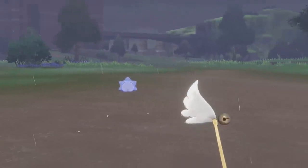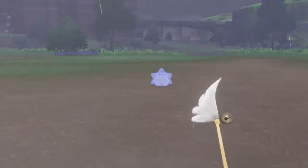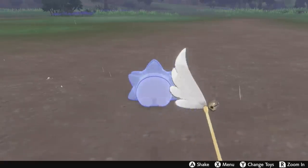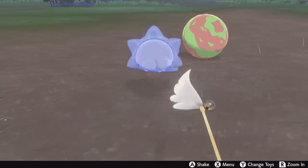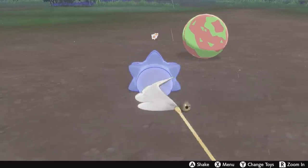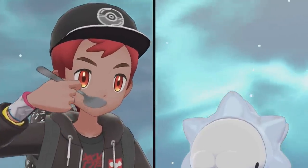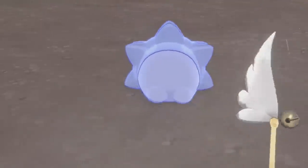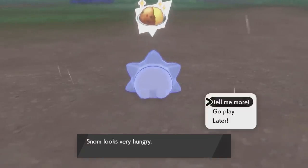If you didn't know, Snom actually evolves by maxing out your friendship with it, which means we've got to play with it in Pokemon Camp, if it can make it to us. That literally took a whole minute, but finally Snom is close enough, and now we're going to wag this little feather toy thing around until we max out its happiness. I'll probably do a guide later on how to max out happiness the fastest, but basically you want to play with them until they get tired and then feed them some curry to reset their tiredness, and then you'll be able to play with them again. So rinse and repeat — play with them, feed them curry, then play some more.